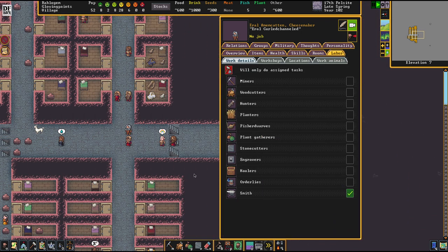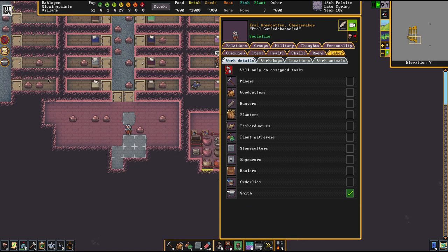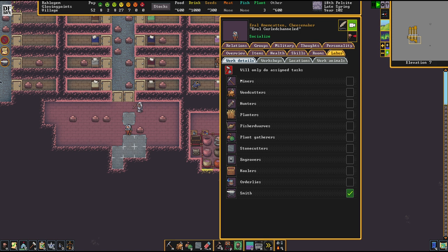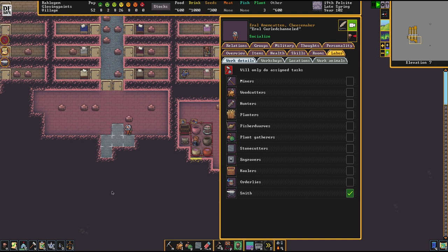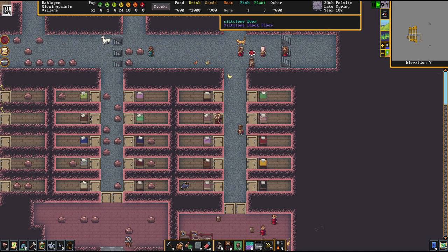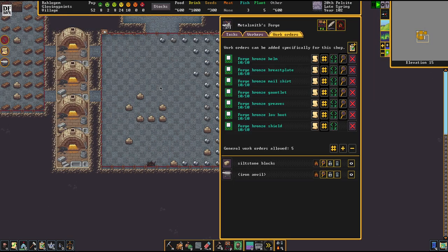Right now he's not doing anything, and we've got a stone crafter withdrawing from society. Whenever you do things like I did here with specific assignments, it's always worth checking if they really work out. Don't worry - something like this happens sometimes. Your dwarves just need a little bit of social time, a little bit of chill-out time. Your dwarves are also only people - they sometimes need to chill out and do their thing.